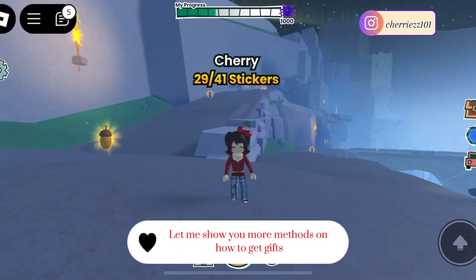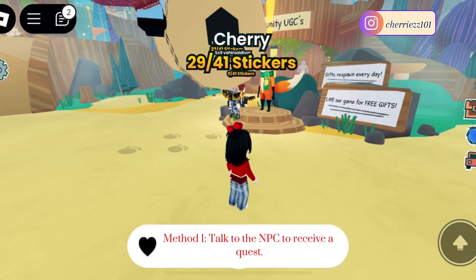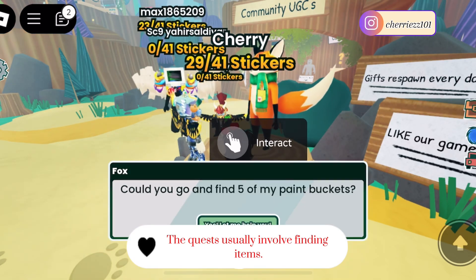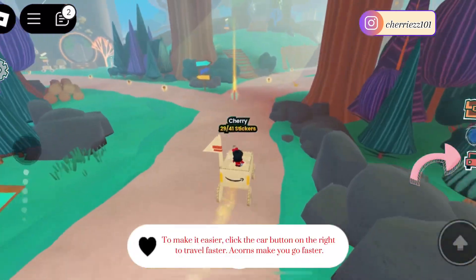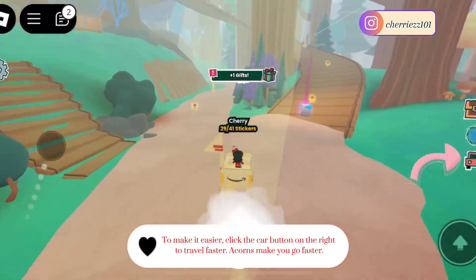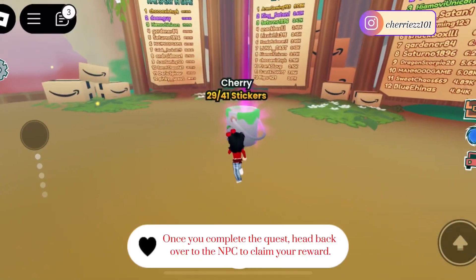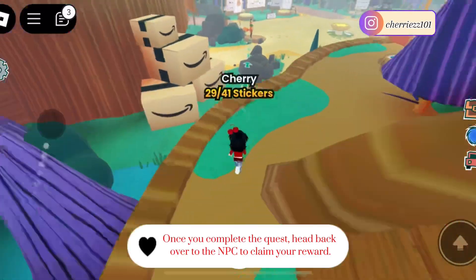Let me show you more methods on how to get gifts. Method 1: Talk to the NPC to receive a quest. The quests usually involve finding items. To make it easier, click the car button on the right to travel faster. Acorns make you go faster. Once you complete the quest, head back over to the NPC to claim your reward.